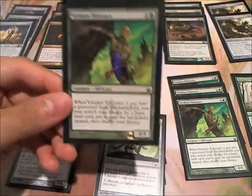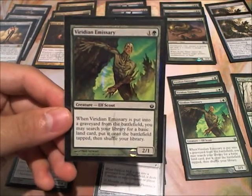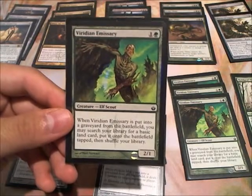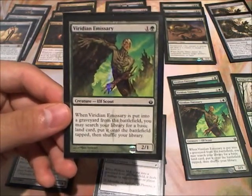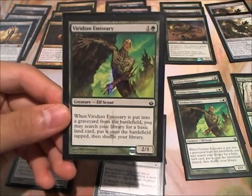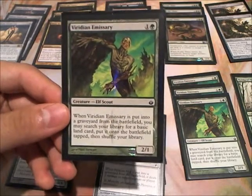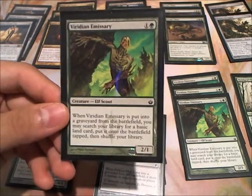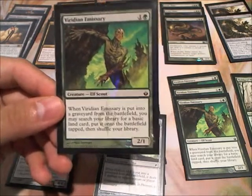I also have 4 Viridian Emissaries. These are good cards — the 2-1, if you get them out pretty early, they can be pretty aggressive. Generally what I've seen in my group of players is that people don't want to block it too early in the game, because they don't want to give you the land advantage. So it really is a lose-lose situation for them: they either take the damage, or they give you lands, which allows you to play other spells really quickly.